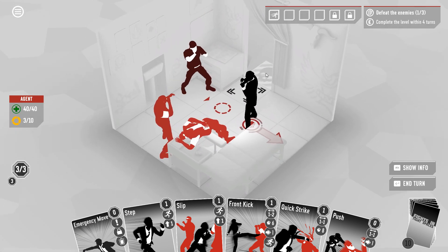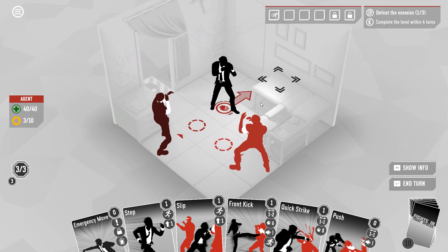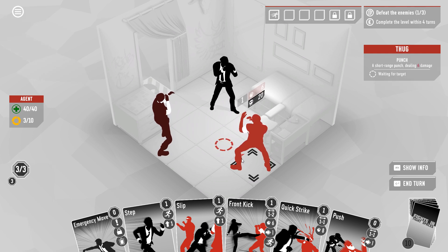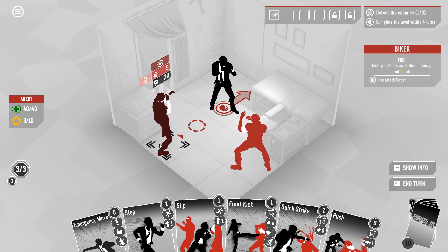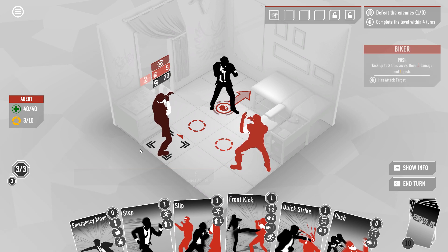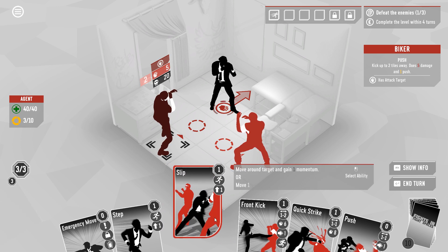Over here you can see there's a little skull on the ground. If you do anything that pushes an enemy outside of the fight area they are immediately defeated. This card does five damage and one push — and this is just a pretty simple short-range punch for six. If our attack has a push on it and we push an enemy into a wall or another enemy, I believe they take an additional four damage. It's actually quite a lot.